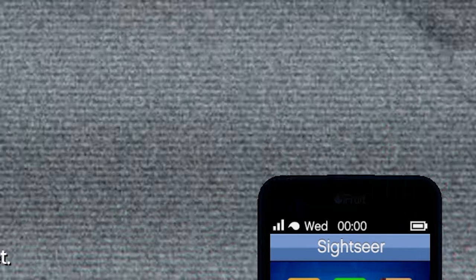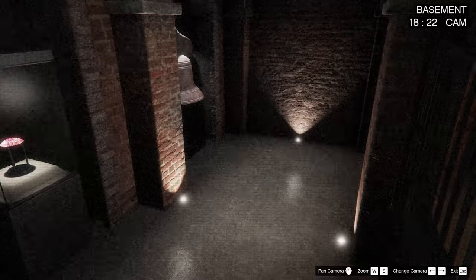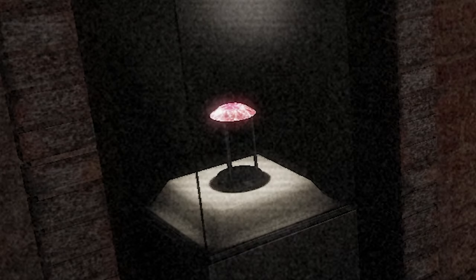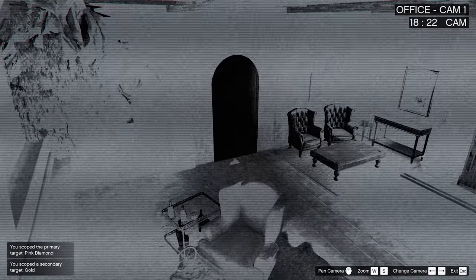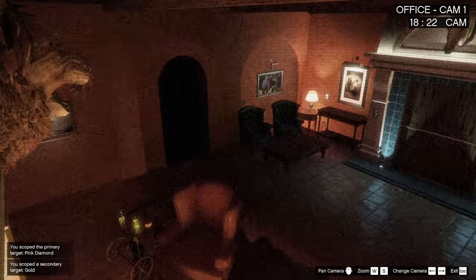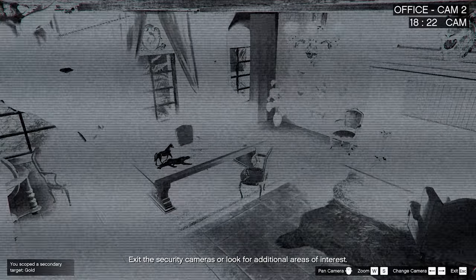Now take out your phone and go to the bottom right app. All you want to do is go 3 times towards the right side and you will find the primary target on this page. In my case, I got the pink diamond. If you're doing the highest solo, you don't have to scope out the other thing since you can't collect the gold solo. You can however still check the office for paintings.